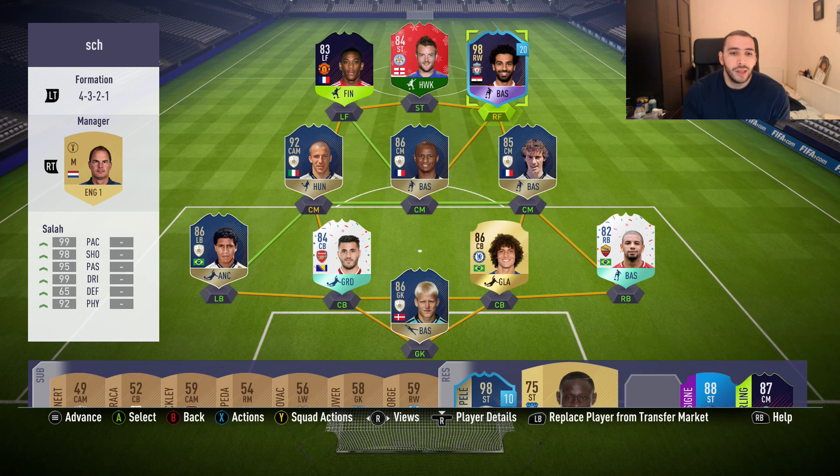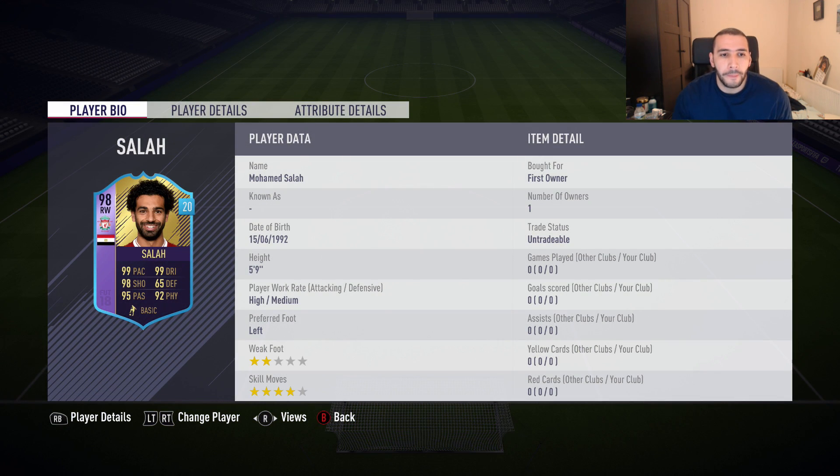Let's see what stats Salah has now. I haven't put any chemistry style on him because I don't feel like there's anything I really need. He's 98-rated, five foot nine, high/medium work rate, and still has that two-star weak foot which could be terrible.